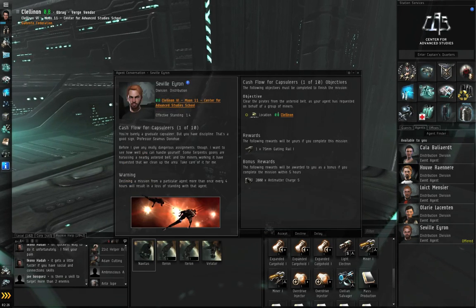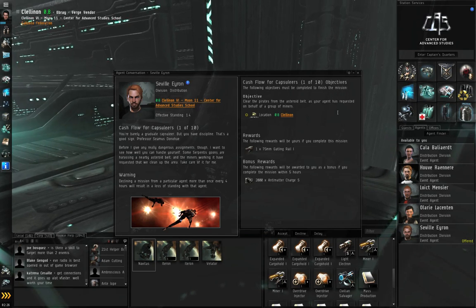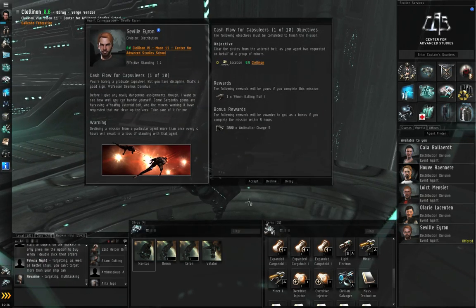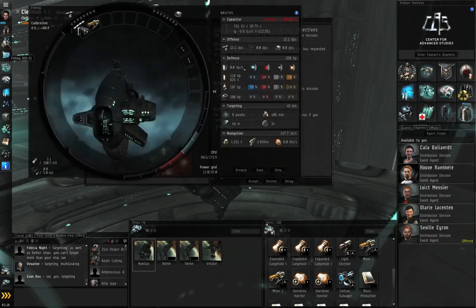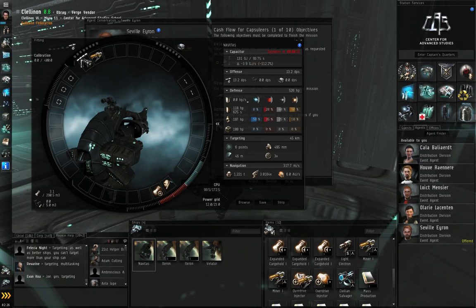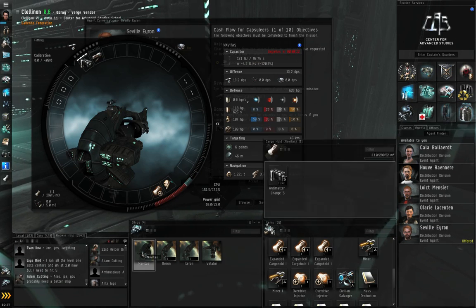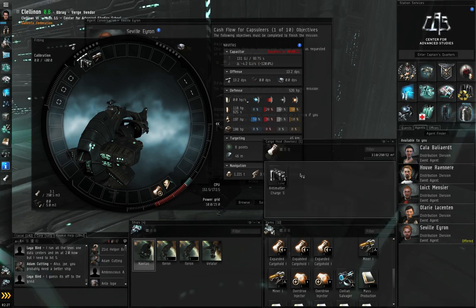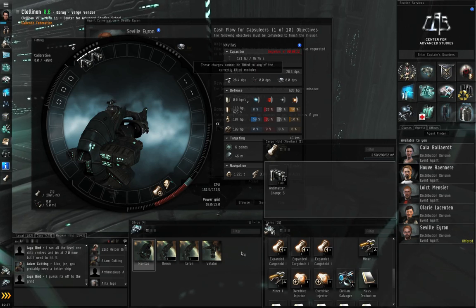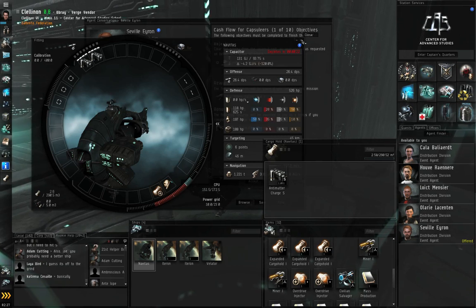Cash Flow for Capsuleers is 1 of 10 — we need to clear some pirates from an asteroid belt and will be rewarded with a railgun when finished. This is a pure combat mission. Let's open the fitting window. I just finished the industry and business chains so I don't need a mining laser. I'm going to grab my light electron blaster, double left-click my ship in the hangar, and drag in more charges.